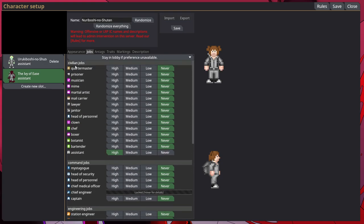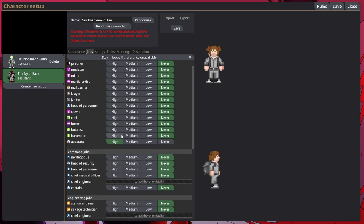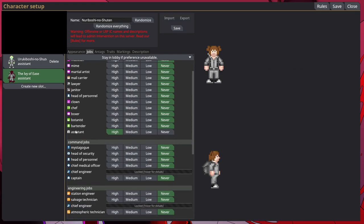There are jobs within the station, and as you get to know the station you can take on more jobs. I've got most of them unlocked because I've spent time in this game. Quartermaster is kind of a pseudo job, so I wouldn't choose quartermaster as your first job. Just become an assistant, then maybe try being a janitor or something.